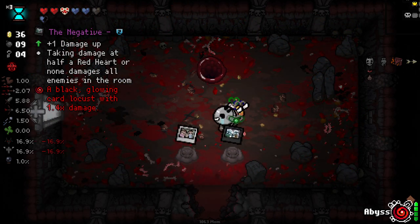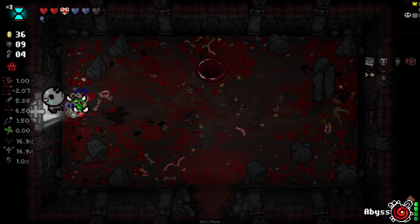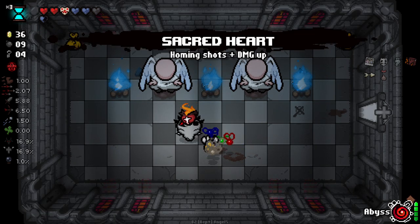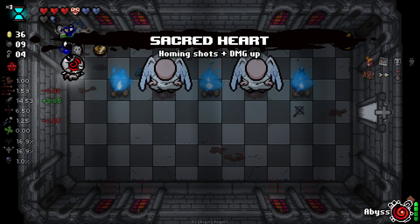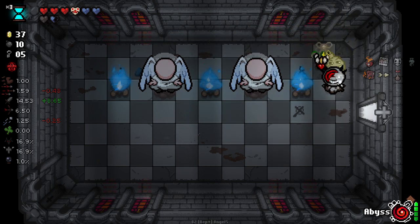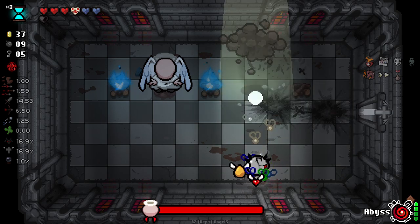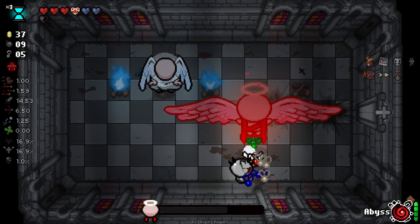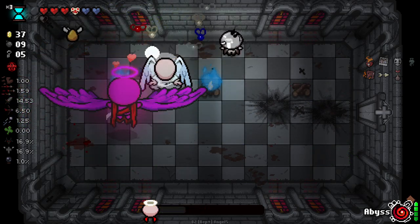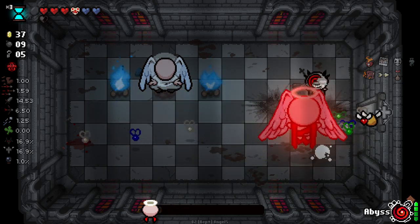Angel deal could come in clutch here — we have done boss rush already, so we don't need to do that. Yes, it came in clutch! I'll just take that. The locusts could be fun, but I'm just going to take this. Although our fire rate is fucking shocking now.